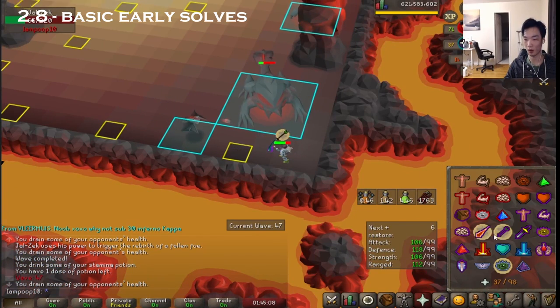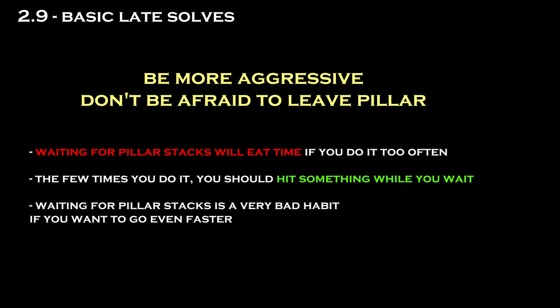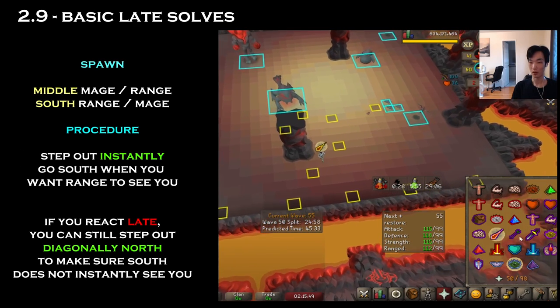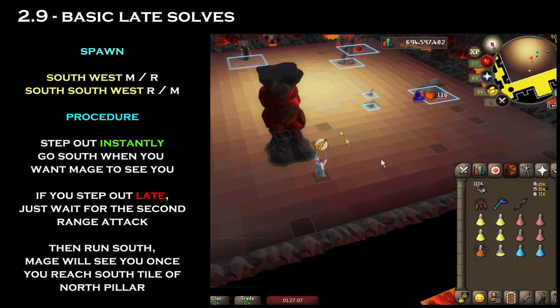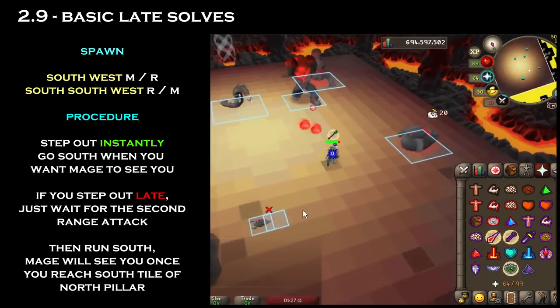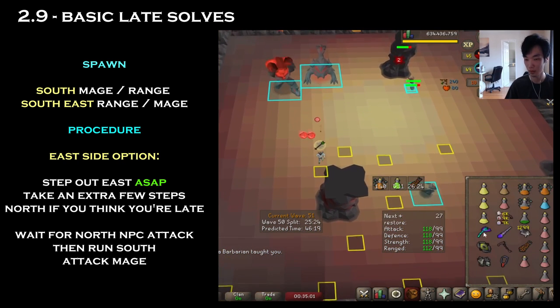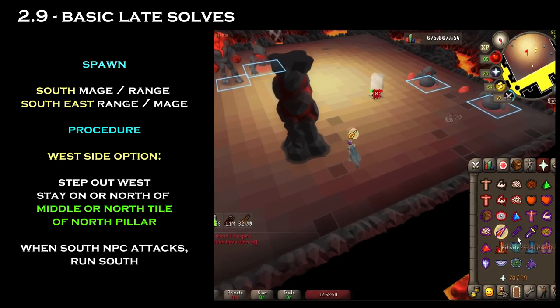When pushing for sub-55, your late-wave mentality should be a lot more aggressive than your sub-65 approach. Waiting behind a pillar for everything to stack up is going to eat at your time if you do it repeatedly and is an especially bad habit if you aim to get even faster. For the early 50s where waves are mostly just mages and rangers, you should be very open to running outside of the north pillar to off-tick a spawn. For most of these solves, step out the west side instantly and prayer flick the closer one first. If you want, you can wait a tick before going south to try and set them to the same tick. Remember that from the safe-spotting section you can safe-spot melees on other NPCs as if they're pillars, and if you do decide to wait for a pillar stack, try to attack a visible monster while you're waiting.